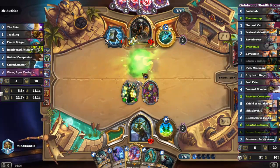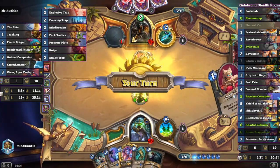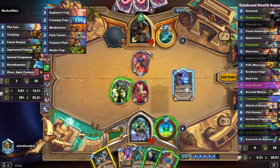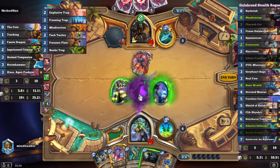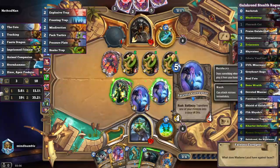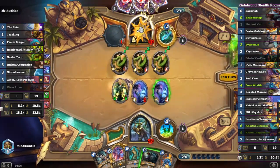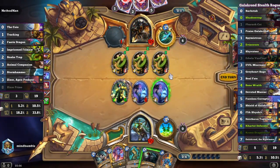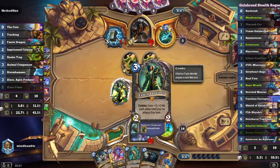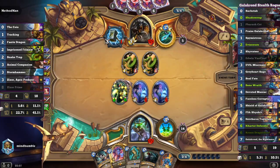Why did I think it had nothing out of the way? That was silly. Oh, that's interesting — why did he do it that way around? This is going to be able to test out what's it called — let's see whether this is a freezing trap or not. And it was a snake trap. Didn't expect that. So I can go face them, let's go face them down. Maybe as well do that.